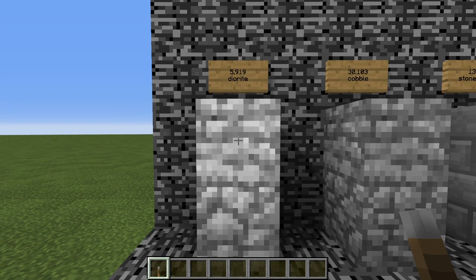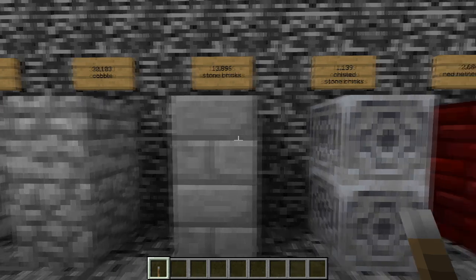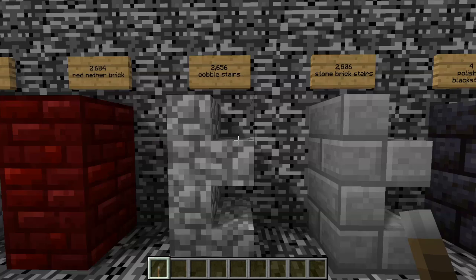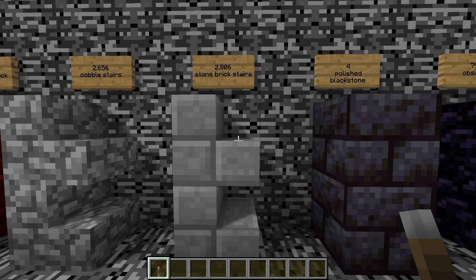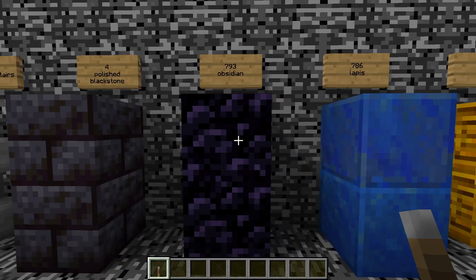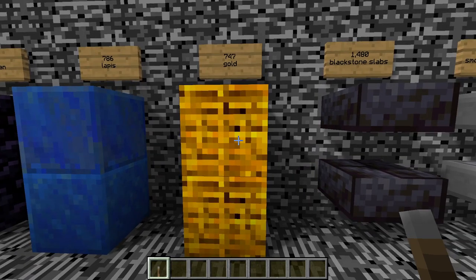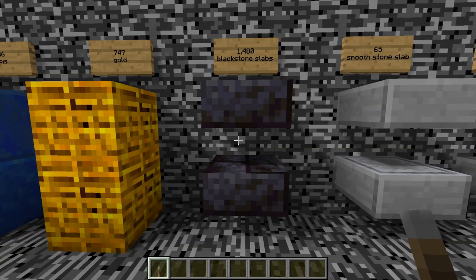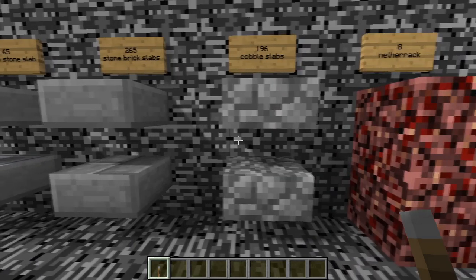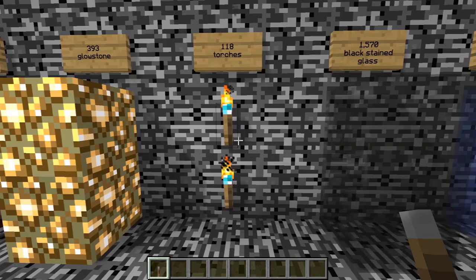To start with, you will need 5,919 blocks of diorite; 30,103 blocks of cobble; 13,896 stone bricks; 1,139 chiseled stone bricks; 2,684 blocks of red nether brick; 2,656 cobblestone stairs; 2,806 stone brick stairs; 4 blocks of polished black stone for the 3x3 piston door; 793 blocks of obsidian; 786 blocks of lapis — both of these are for the floor; 747 blocks of gold for the ceiling; 1,480 blackstone slabs; 65 smooth stone slabs; 265 stone brick slabs; 196 cobblestone slabs; 8 blocks of nether rack; 393 blocks of glowstone; 118 torches.